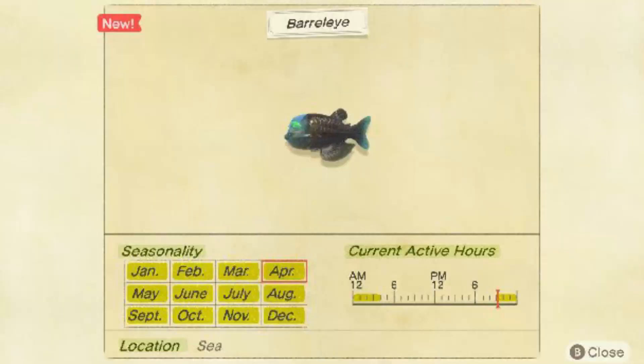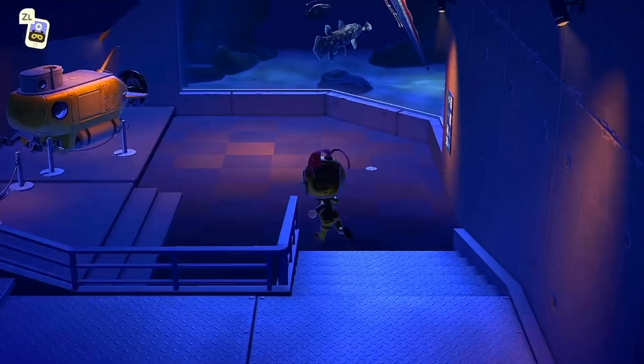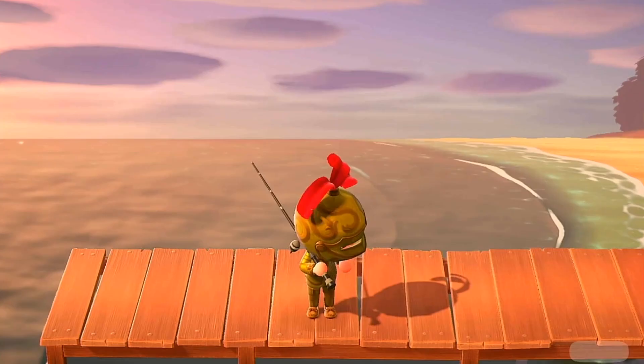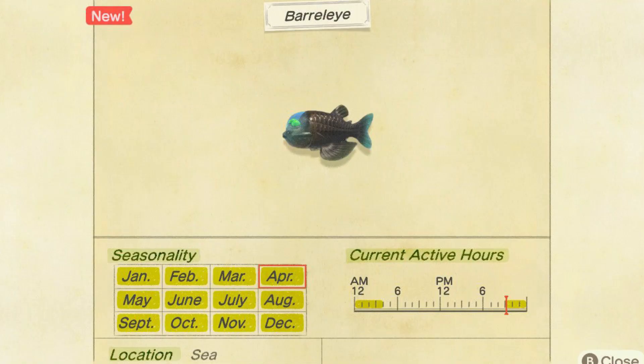The Barrel Eye is a new fish introduced in New Horizons. It can be found in the ocean between 9 p.m. and 4 a.m. Unlike the majority of the rare fish in New Horizons, the Barrel Eye appears as a small shadow in the sea, meaning that it can often be mistaken for a common fish. It also means that you should avoid running when hunting down this elusive fish, because due to its being small and water being darker at night, you might scare the Barrel Eye away.